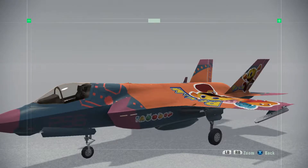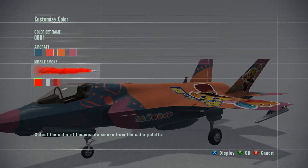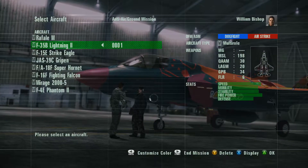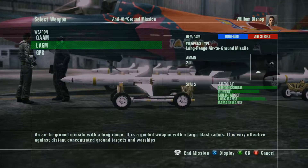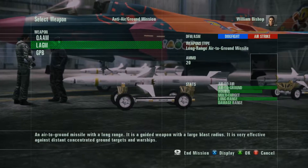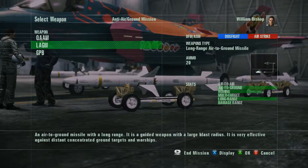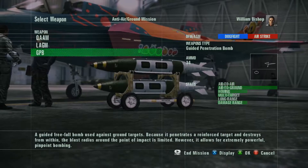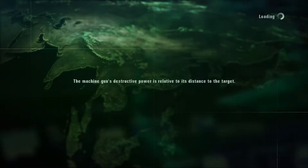Let's go ahead and fly this F-35. We'll do red missile smoke because I like it. It says it's an anti-air and ground mission, so LAGMs seem like they'd be pretty good, but I don't really remember any ground parts of this mission.